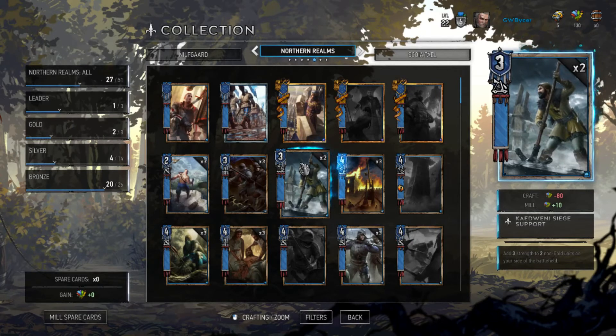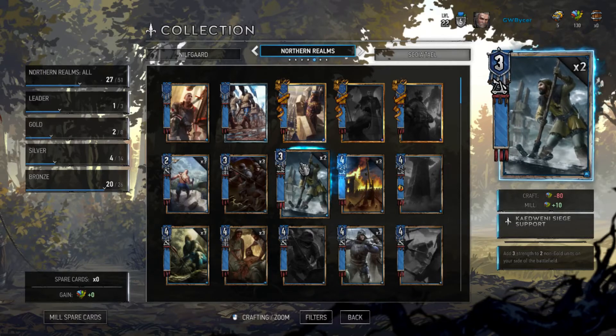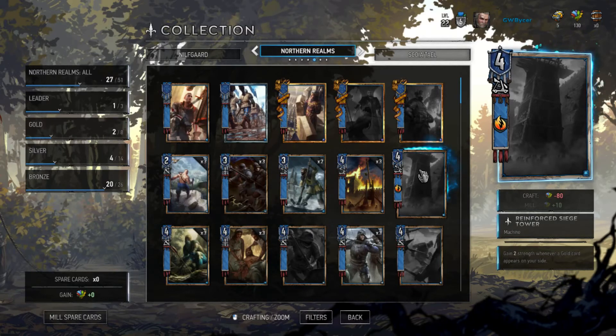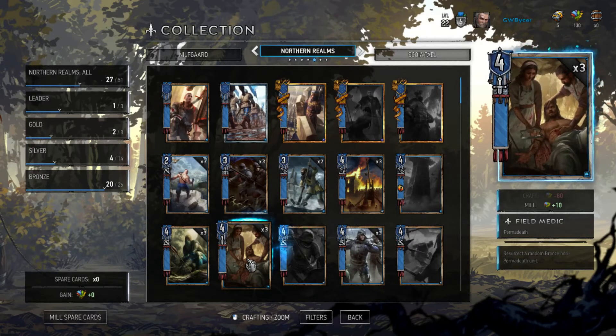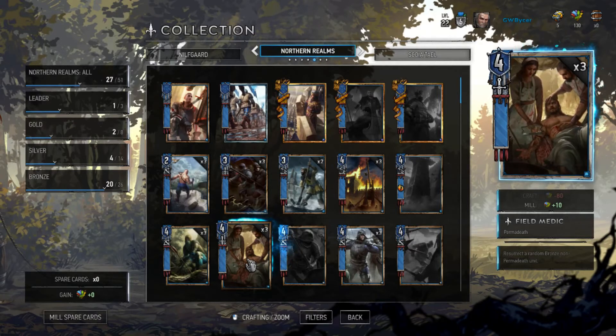Siege Support adds three strength to two non-gold units, just buffing them and getting them out of the range of easy attacks or cards that will remove the weakest units. Reinforce Siege Tower synergizes with the gold card build strategy — get these guys on your field, then turn the rest of your cards into gold, and you are in deep trouble. Another one that can be a nightmare to deal with is the Field Medic. Even though they cannot be resurrected, they will bring back a random bronze unit from the graveyard. This is one of the most dangerous things about Northern Realms, because if they have a dominant first round, they can then spend round two resurrecting all those annoying bronze cards that they just played to win, and it can easily just overwhelm you.